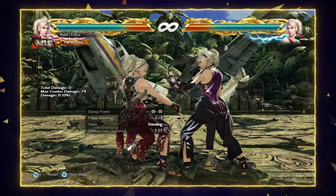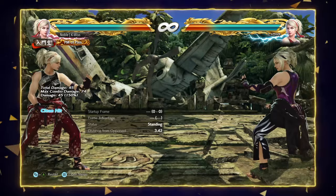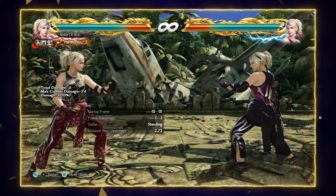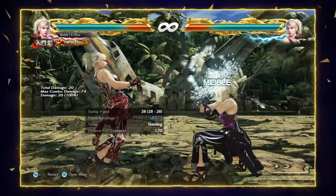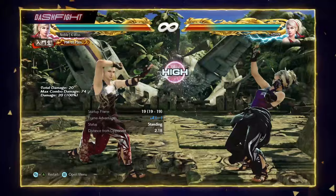Cat Foot 4 from Stance 2 leads into a guaranteed forward-forward 3, and if they get up wrong, a full launch. Pressing forward from Cat Foot 2 goes into Pouncing Tiger, where your main options are Pouncing Tiger 4 — a low that's only minus 12 on block — and Pouncing Tiger 1, a slower mid that does big damage. Cat Foot Stance 1 is most commonly entered off 4-4-2 or forward-forward 2. The best way to stop mashing in Cat Foot Stance 1 is Cat Foot 2, a mid poke and counter-hit launcher that leads into big damage.